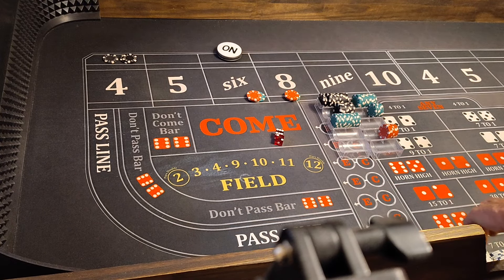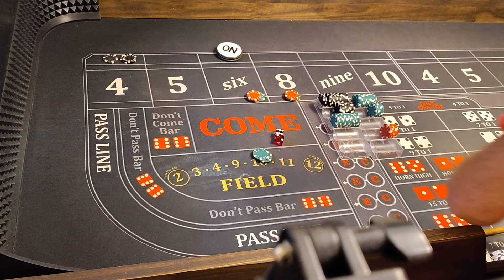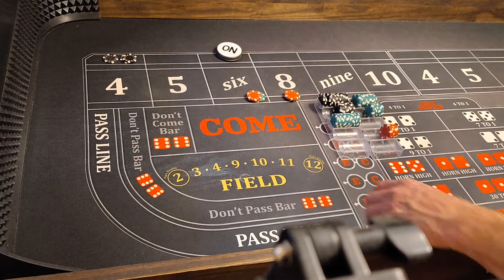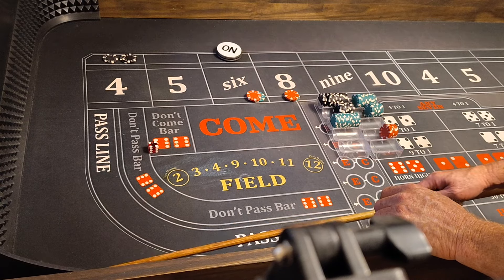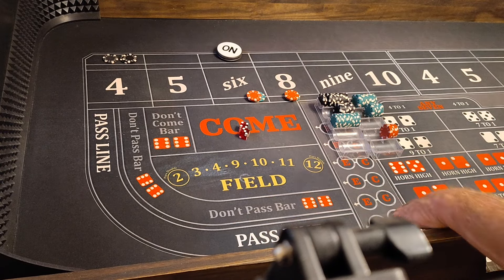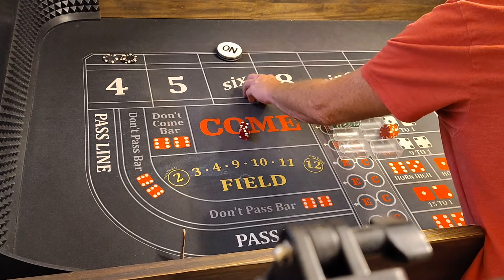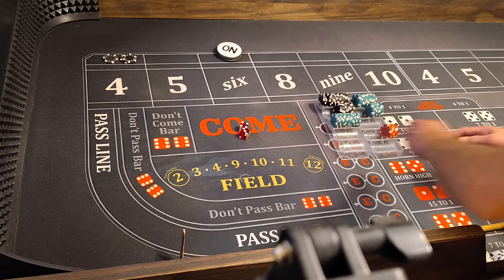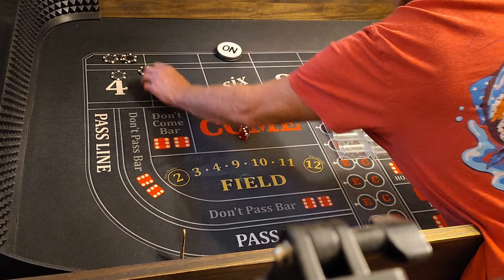An 8 pays 75 for 5 — we've won back what we lost. Then a 7-out. We win $100 on the flat and $100 on the odds.